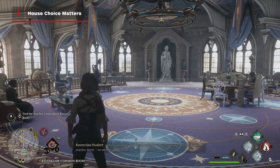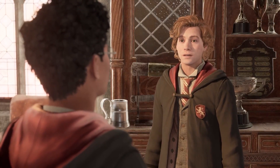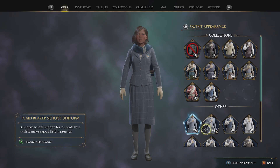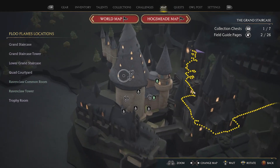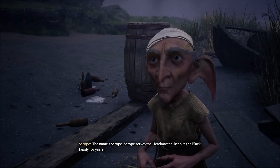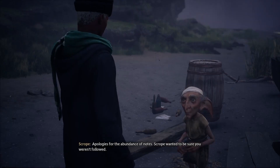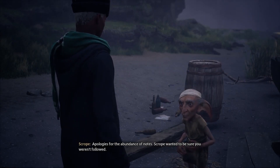While much of what you experience will be the same no matter which house you choose, there are some differences: extra dialogue trees with other housemates, your colors being reflected in the gear you receive, and a few fast travel points leading straight to your house wing. The big one is a different main quest for each house after completing the Trials of Merlin quest. Details can be found on our wiki guide at IGN.com.